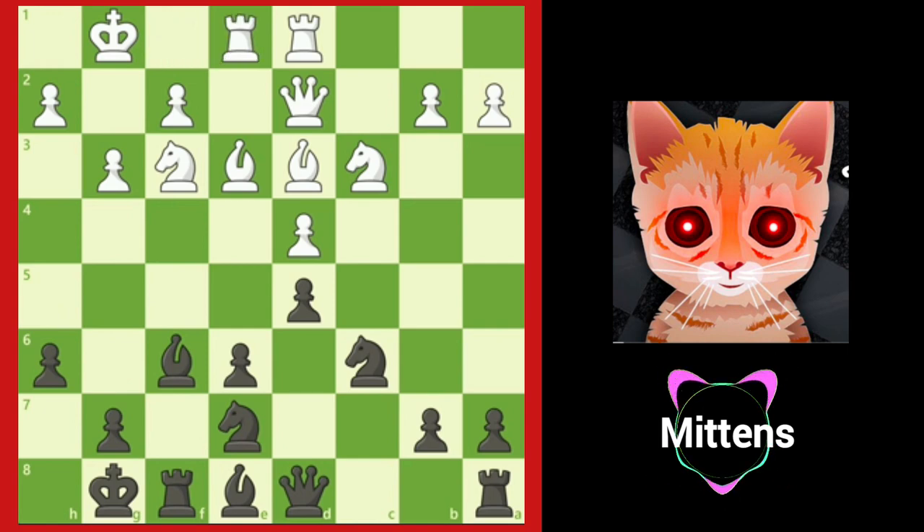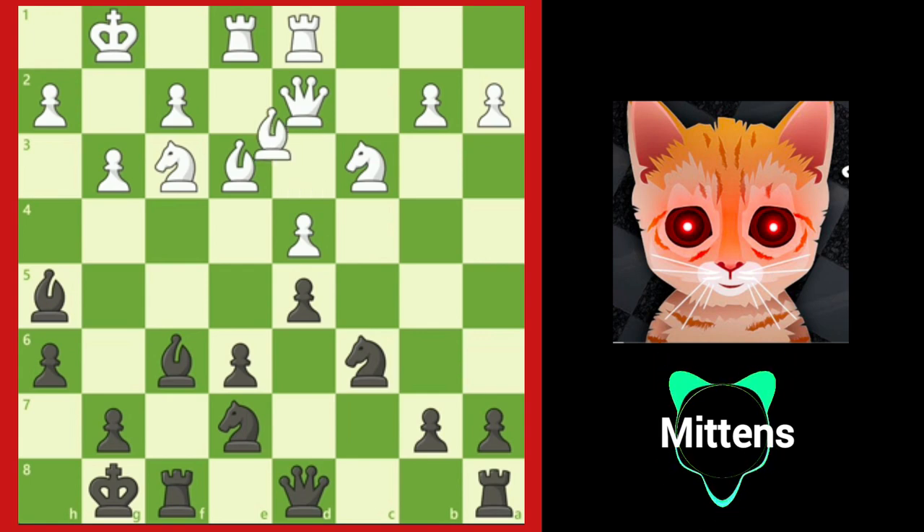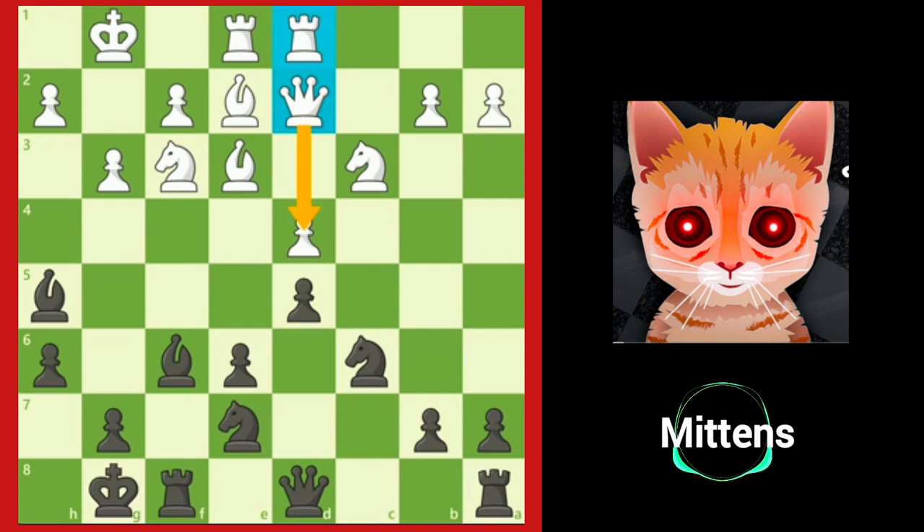After rook f to e1 and bishop h5, black attacks the knight, pinning it to the rook on d1. Black is now threatening to capture the knight and win the pawn on d4 by removing one of its key defenders. White responded to this threat by playing bishop e2, protecting the knight and clearing the d-file for white's queen and rook to help protect the d4 pawn.